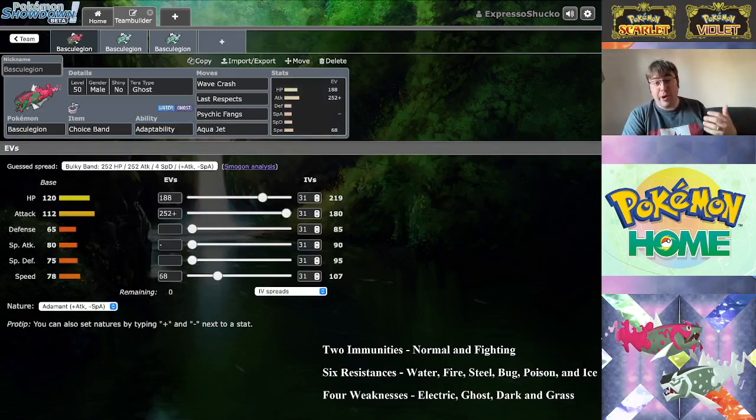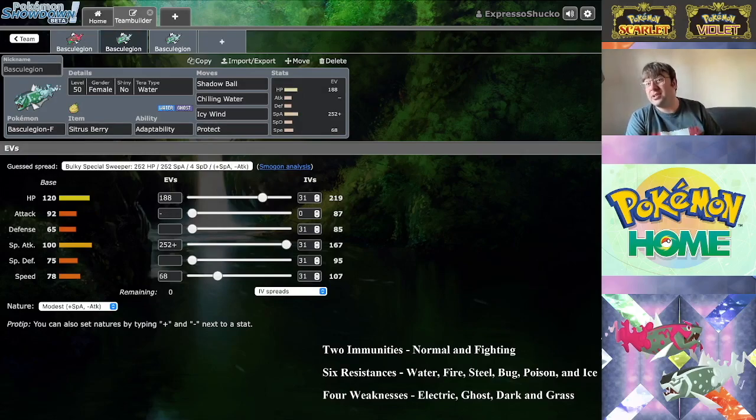As for stats, the male form has slightly higher Attack and the female has higher Special Attack, but otherwise the stats are the same: 120 HP, 65 Defense, 75 Special Defense, and 78 Speed. Male Basculegion has 112 Attack and 80 Special Attack, while female has 92 Attack and 100 Special Attack. While 100 and 112 aren't massive damage-dealing stats, Adaptability can further increase damage output, and both forms get access to Wave Crash and Hydro Pump — high base power moves.